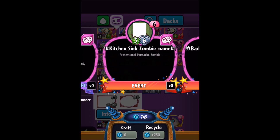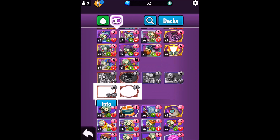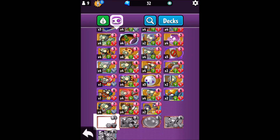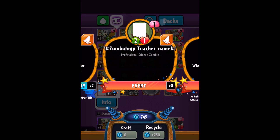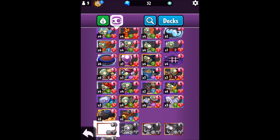It has an M6. Professional Mustache Zombie — I'm not really sure about what it does. And next we have Bad Moon Rising. I'm not sure if it's a trick or what it does. And next is the Biology Teacher. I assume that they activate all silent zombies, like plus one plus one or whatever.